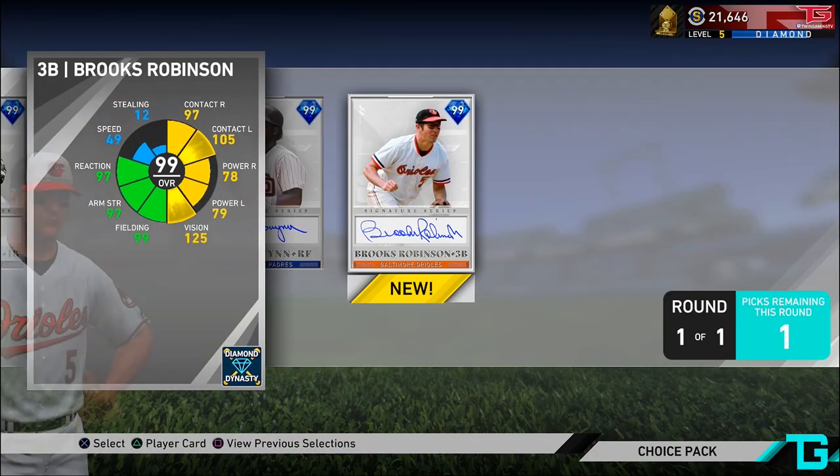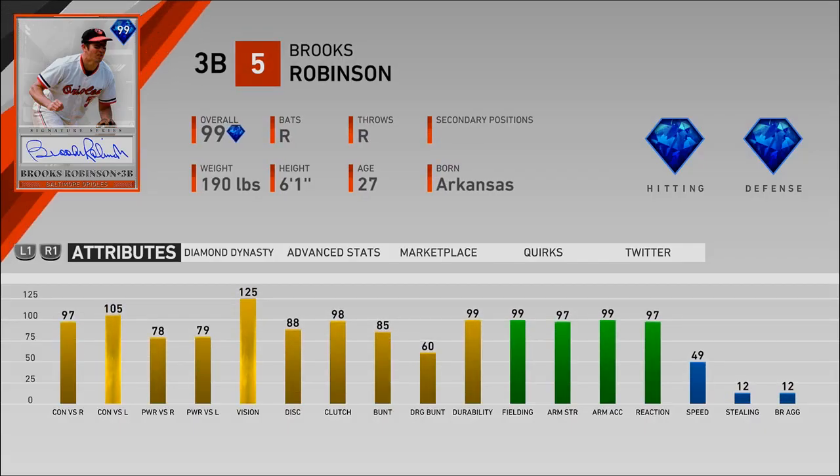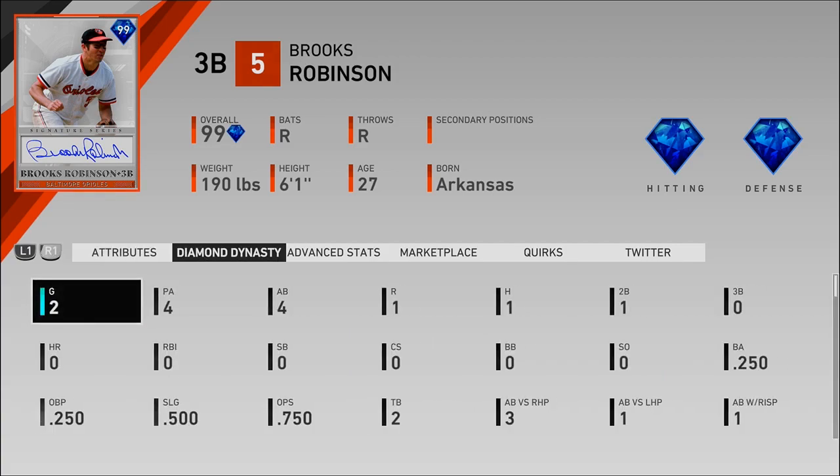The last guy we're thinking about is Brooks Robinson. 97-105 for the contact, 78-79 for the power, with 125 vision. 99 fielding — that's this card's main strong suit. Obviously he's a pretty solid hitter, but a lot of his rating comes from those fielding attributes at third: 99 fielding, 97 arm strength, 99 arm accuracy with 97 reaction. Just a great fielding card. I've used him a little bit in Battle Royale: 1 for 4, batting .250.